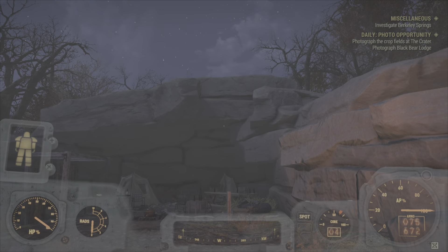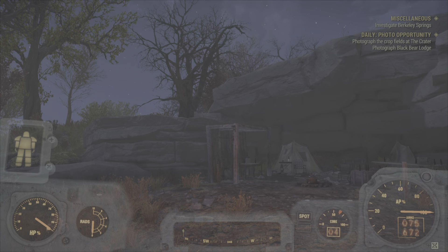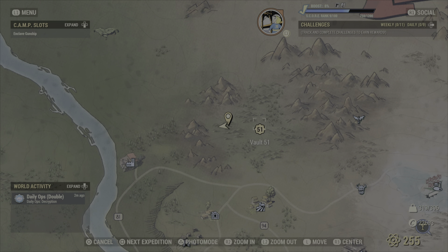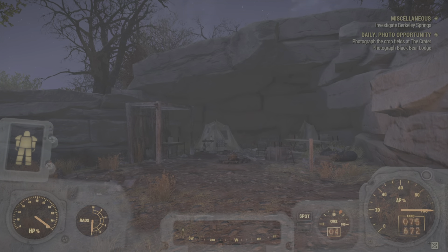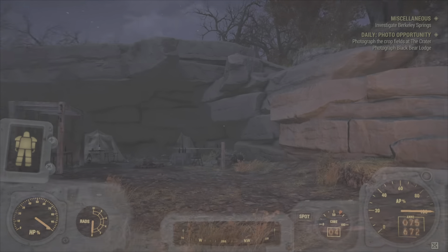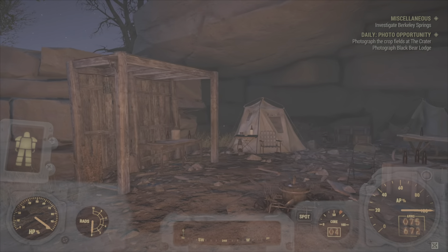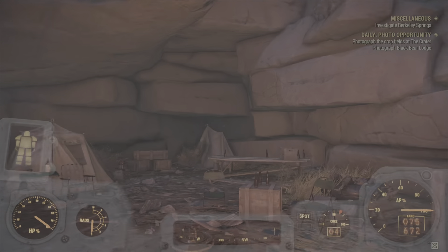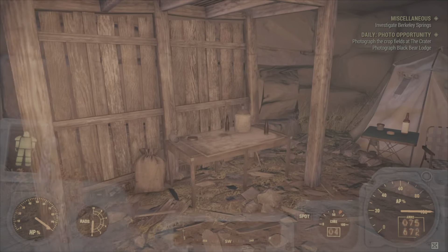Hey guys, Pajama Boy here, welcome back to my channel, showing you more unique base locations. If you come over to the left of Vault 51, these little hills — you'll see this cave camp. You can place your camp here and make it look unique and special. It's a pretty nice location; I haven't seen anyone over here using it.